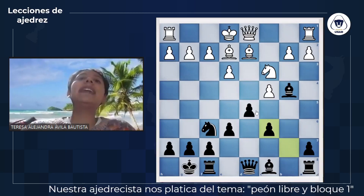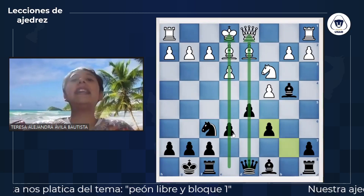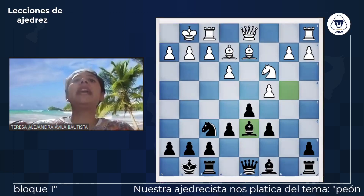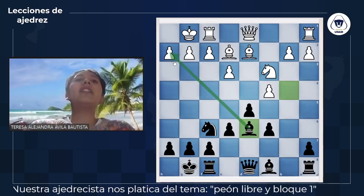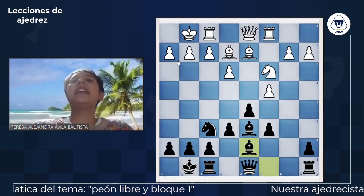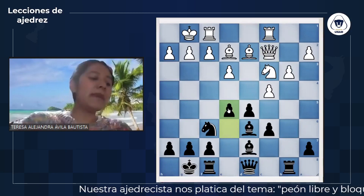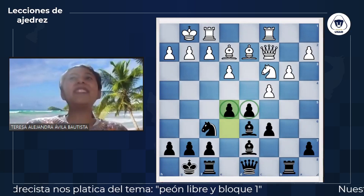¿Cómo ubicamos las casillas centrales? Muy fácil: observamos que son donde están ubicados los reyes y las reinas en la disposición inicial del tablero. Las blancas completan su desarrollo y alfil D6 ya no tenía mucho caso estar tras el caballo; se coloca en una posición donde amenaza y está mirando hacia el enroque blanco. Torre C1 y alfil en D7. Poco a poco ambos bandos acomodan sus piezas. Observen esta jugada: E5. A esto le vamos a llamar centro clásico: peón en E5 y peón en D5, juntos y ligados.